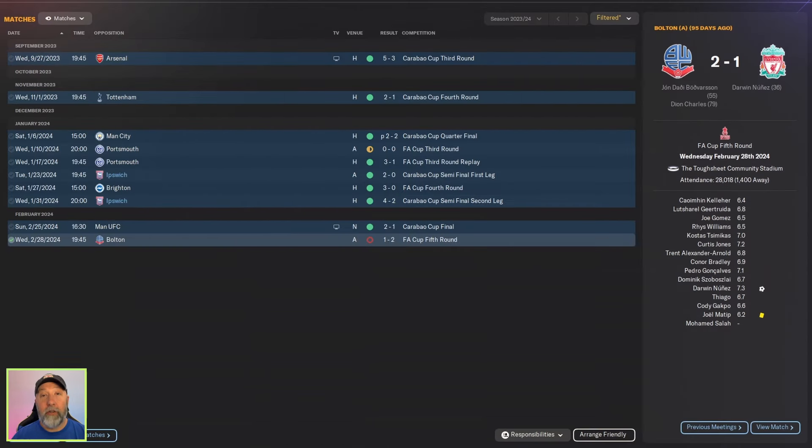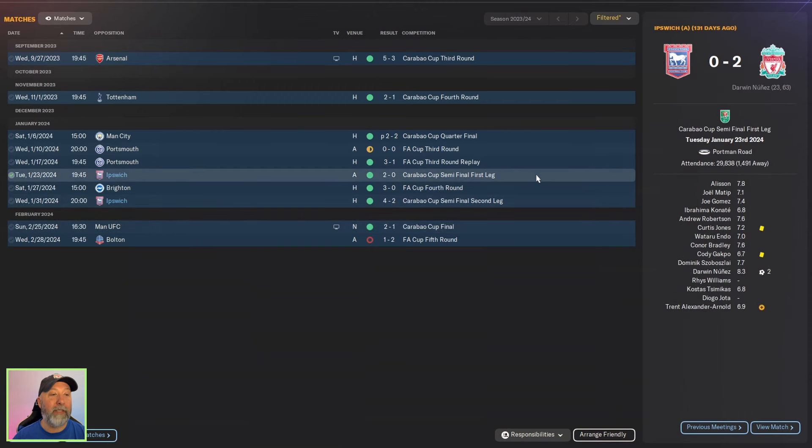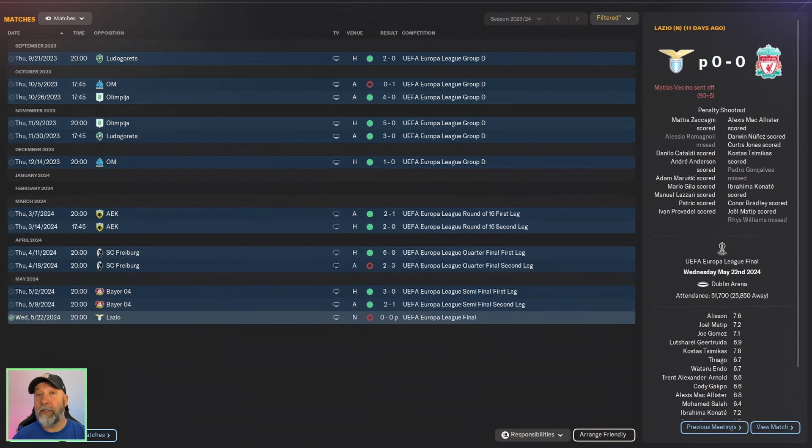One trophy for Liverpool in the bag — can we get a second? Yes, over their bitter rivals Manchester United in the Carabao Cup. You can see they beat Ipswich Town getting to that final, so you get another trophy. Unfortunately, the FA Cup fifth round is where you lose out to Bolton. You get yourself to a European final, but Lazio knock you out — they win the Europa League final, nil-nil on penalties. Two trophies is not too bad, but still sent off in the 90+5 and you still couldn't get it.